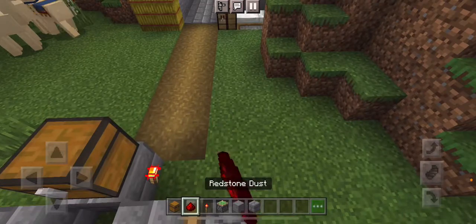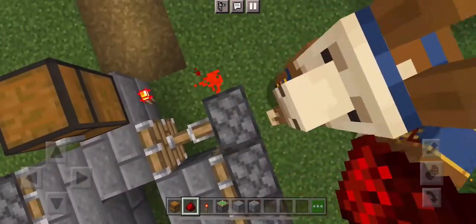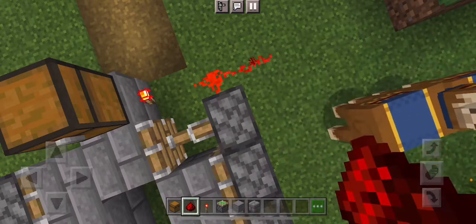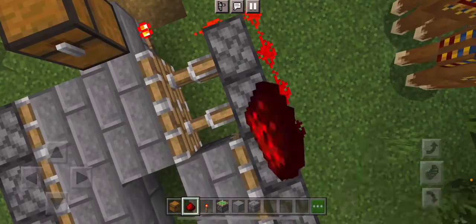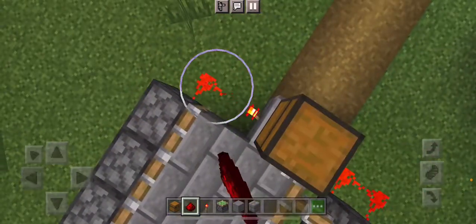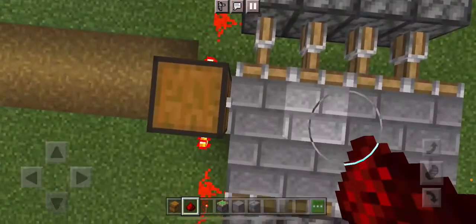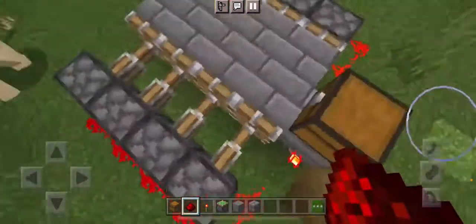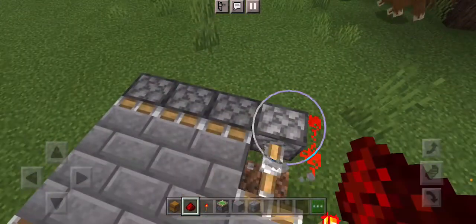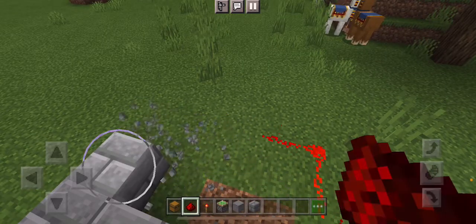Add redstone torches, then add redstone dust going around, like this — and then add redstone dust going around on each side as well. Except you need to move all of this one block back.